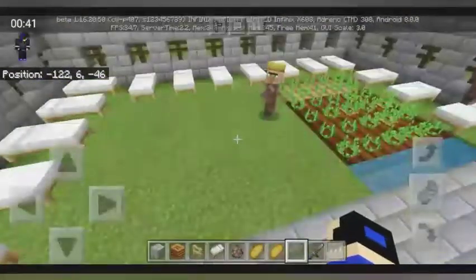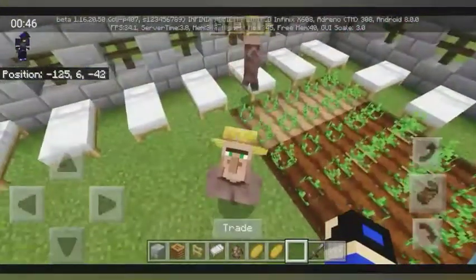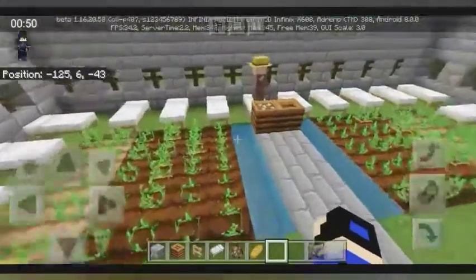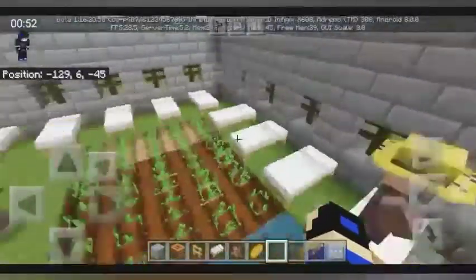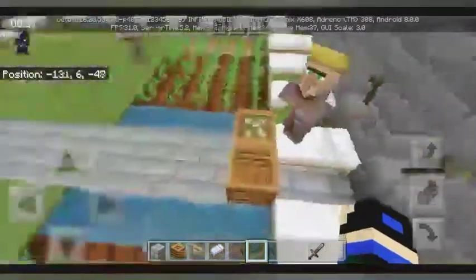They can breed with either 12 potatoes, 12 carrots, or three bread. I advise using the three bread because I think it's faster. So you throw one to this villager and it picks it up because they have an inventory slot, then you throw one to this villager.